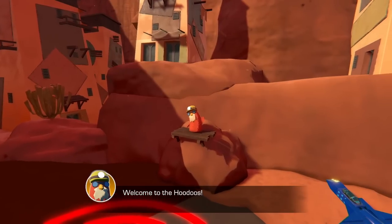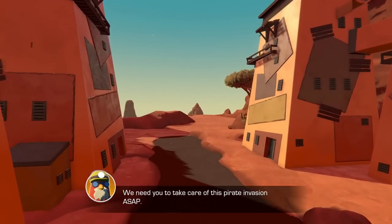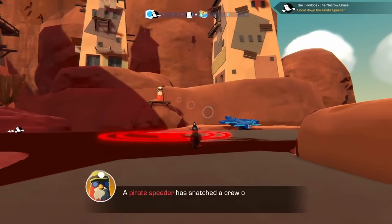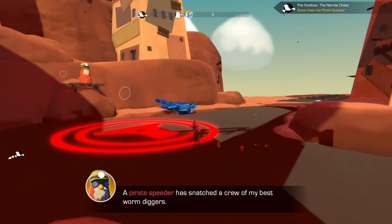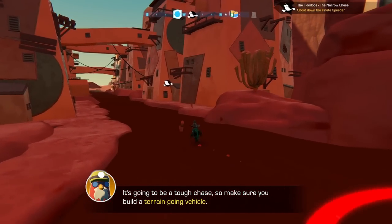Welcome to the hoodoos. I'm the mayor, Beetlejack. We need you to take care of this pirate invasion ASAP. It looks like it's another search and rescue. There is a pirate speeder again.